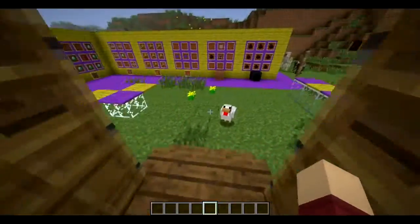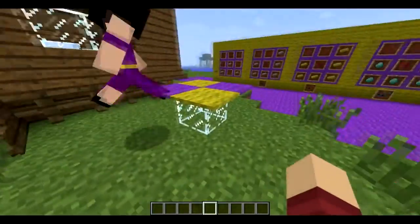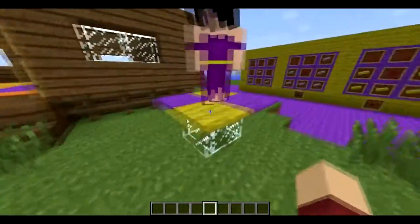So Kat, if you want to follow me, we have a coffee table here. Because now we can place carpets on translucent blocks — we couldn't do that before.